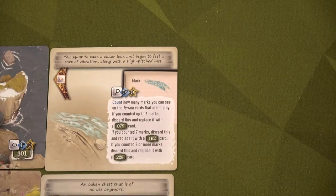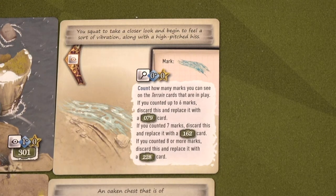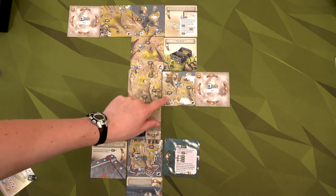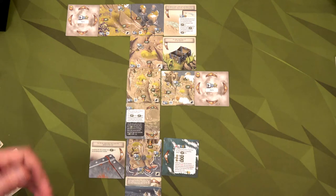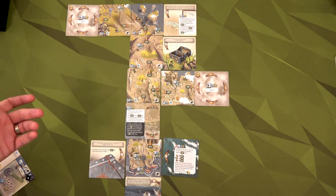The next card reads: you squat to take a closer look and feel a sort of vibration along with a high-pitched hiss. For an action, count how many marks you can see on terrain tiles in play. Six marks gives a zero-seven-nine card, seven marks gives a one-six-two card, eight or more marks gives a 228 card. I count six blue marks, but I'm wary — the lowest result seems risky. I decide not to do it and press on.